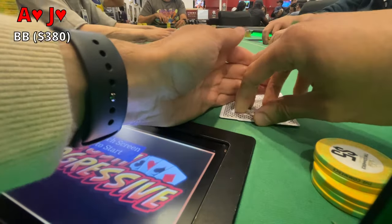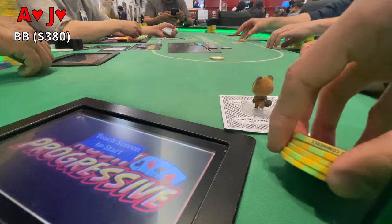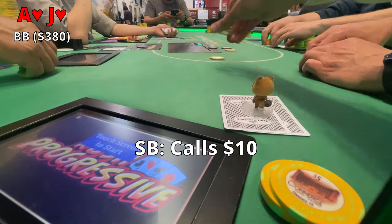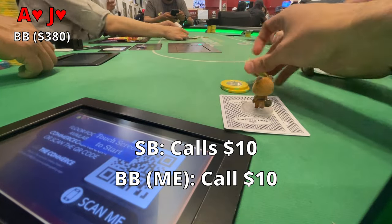We've got Ace-Jack suited. I'm in the big blind position with about $380 in my stack — feeling good, we're up on the day. The button raises to $10, small blind calls the $10, I also call the $10, and we're off to the flop.